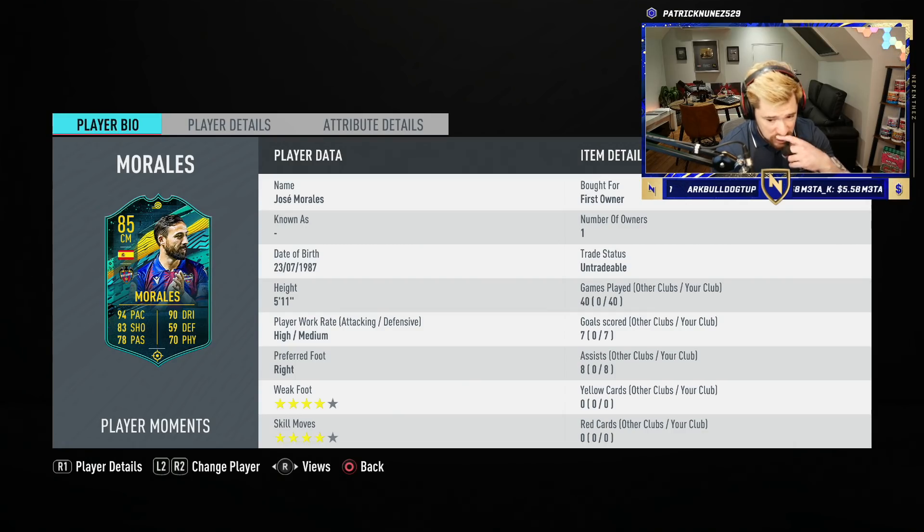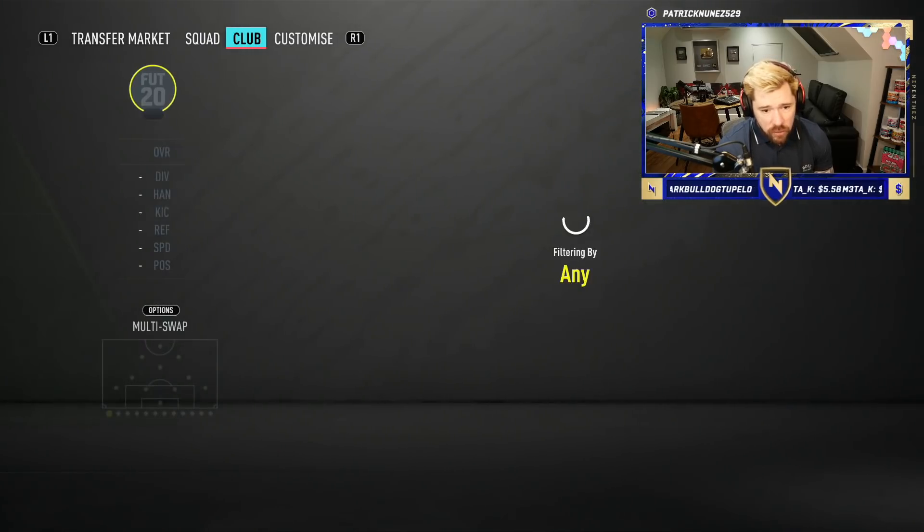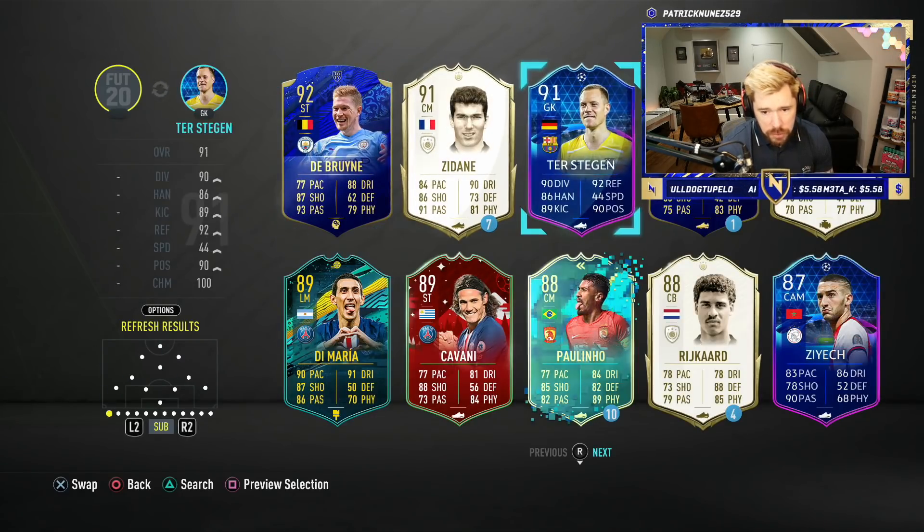My back line is strong, my midfield and attack is brilliant. We've got five-star skill moves with Santi in there. Morales is going to be a lot of fun — the first time really using him as a striker rather than as a CAM. That's the squad. Let's get some super subs on the bench.